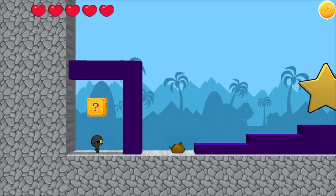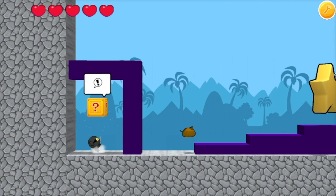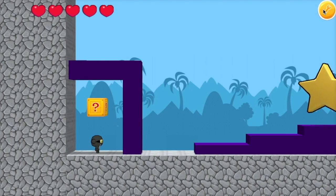When Ninja Fu hits the question block, the block will shout, and the dog will jump. But look at that — the dog didn't reach the star at the end. Well, we'll just have to change that too.